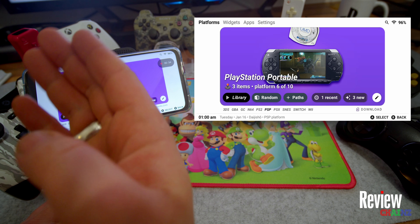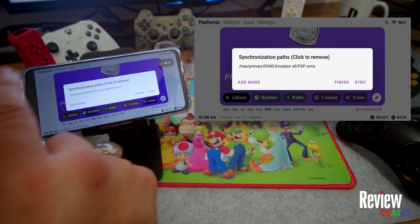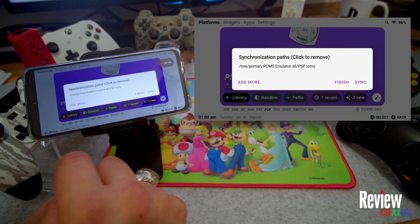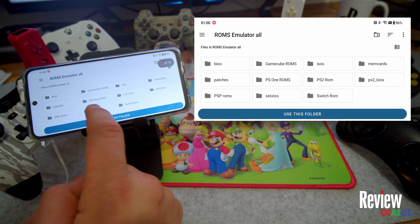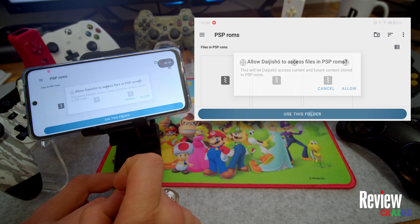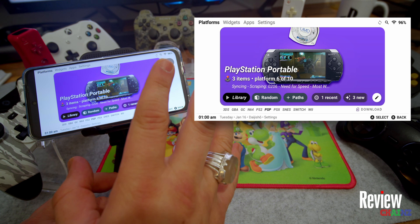For example, using PSP as a demonstration: once you've selected your console you need to press on 'Path', which tells the emulator where to find your games. Press 'Add More', navigate to your folder - for example a folder called 'PSP Roms' - press 'Use This Folder', then Allow. It will sync and find all the files in that folder.